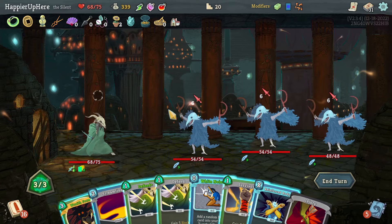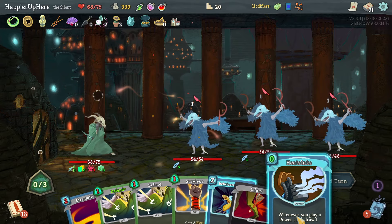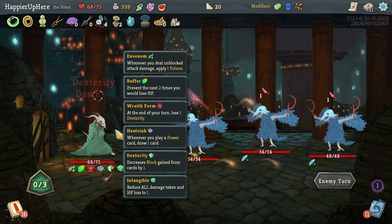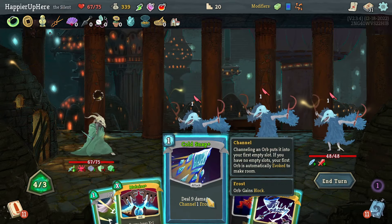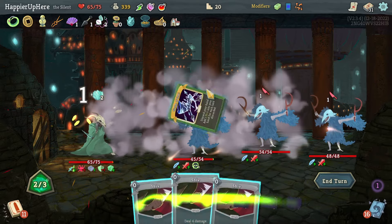I could just do Wraith Form here — let's do Wraith Form. White Noise gives me Heat Sinks — unfortunately I will lose my Buffers. That's a bummer. Another three — attack, skill, and power. I have a power here. Let's do Cold Snap and then Storm of Steel.